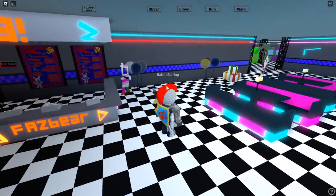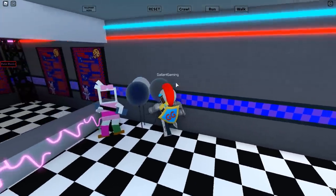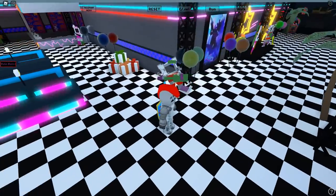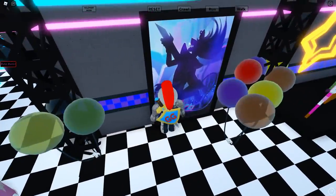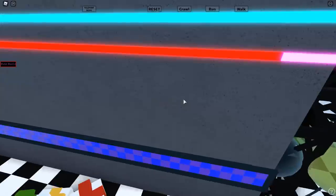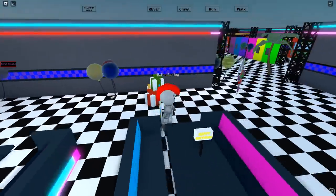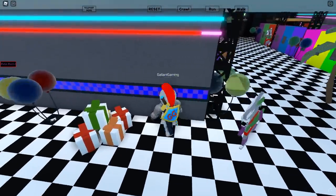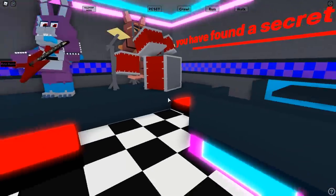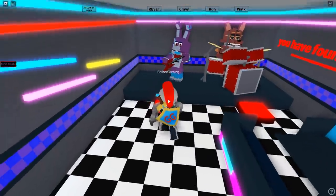So when I got this badge, I got it by just touching this wall here in between these balloons. But if you want to get it the proper way, go around this statue right here and go in between the presents and the Roxy cutout. There's an invisible wall — all you have to do is walk in.